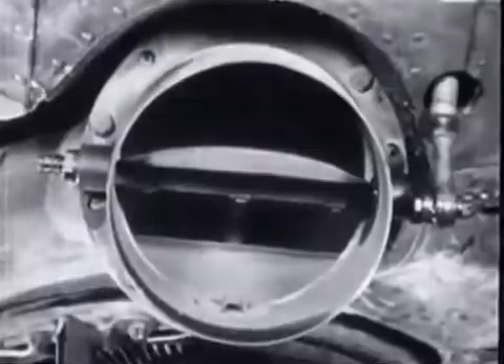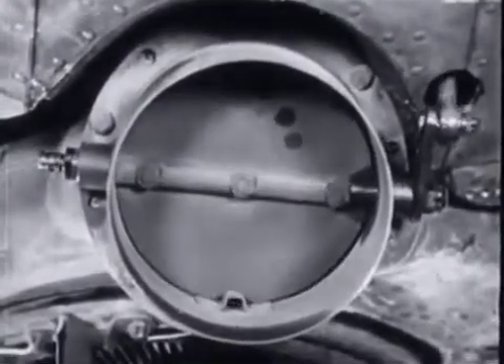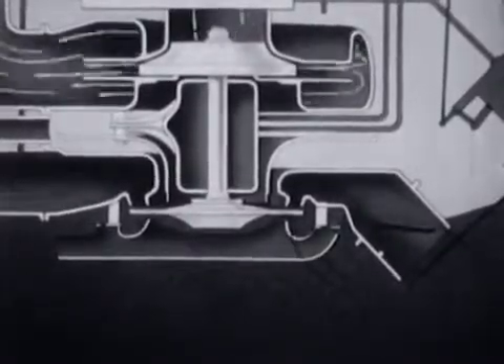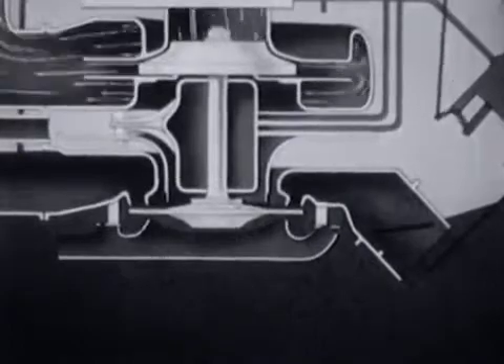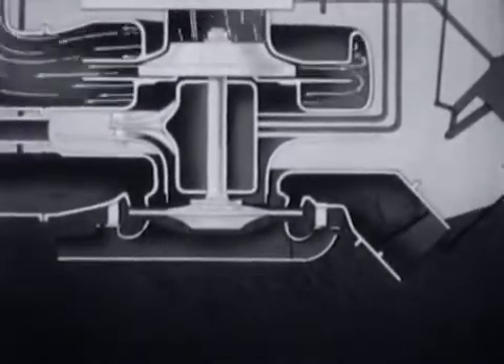Moving up the regulator control causes the regulator to close the waste gate on the nozzle box of the turbo supercharger. This forces more of the hot exhaust gases out through the turbine wheel, causing it to speed up, thereby causing more air to be fed to the engines.